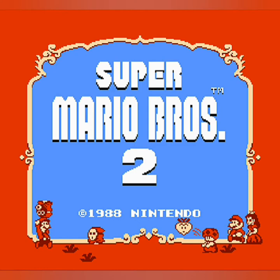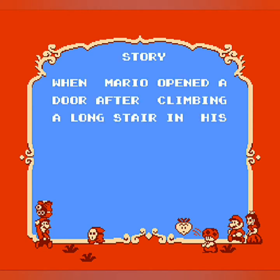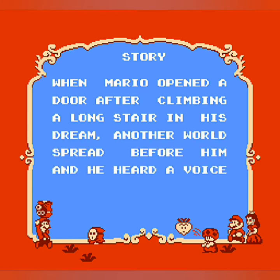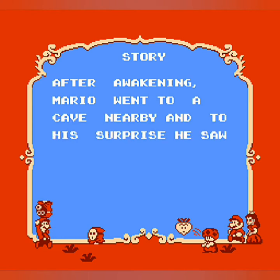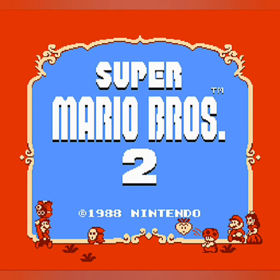Edge Undead here. So today we're starting our Super Mario Bros. 2 playthrough. In the pamphlet that came with the copy of Super Mario Bros. 2, we learned that Mario has a dream. There's a staircase in the dream that leads to another world — the dreamland of Subcon — and a voice asks Mario for help in defeating Wart. Mario awakens and him, Luigi, Toad, and Princess Peach, who have all had the same dream, decide to go on a picnic where they discover a long staircase in a cave. They are transported to Subcon, where their adventure starts.